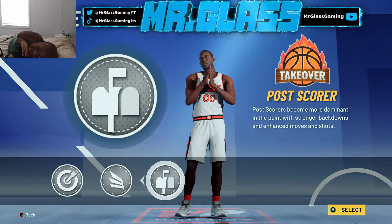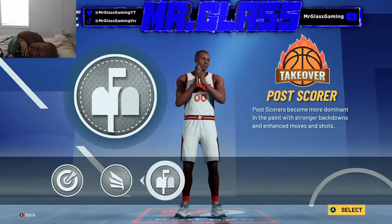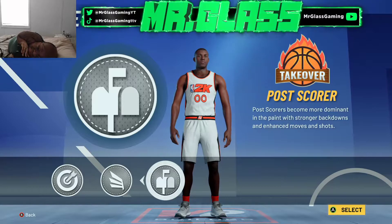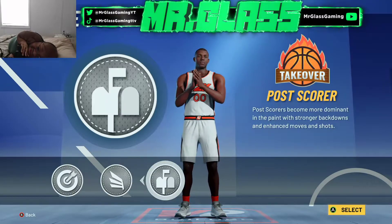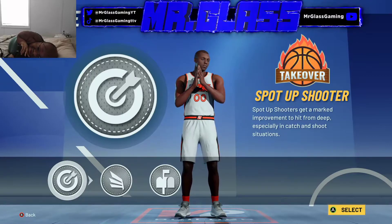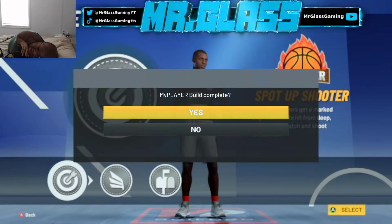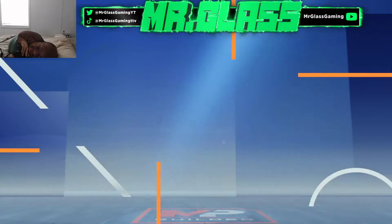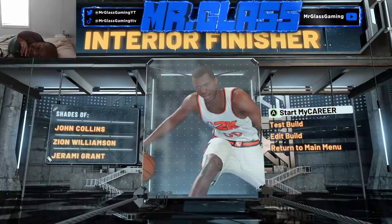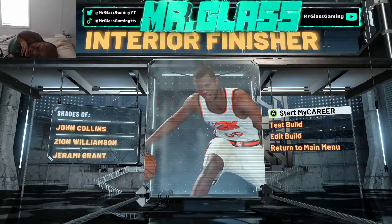Now we have a decision to make here. We could go with post take and just decide we're gonna dominate inside — this build has the capability to do that all day. But the real gem of this build is obviously the shooting, so we want sharp take so that dudes have to respect us on the perimeter. Now I'm going to show you guys the badges. As you see, the build name is 'interior finisher,' which is really rare.